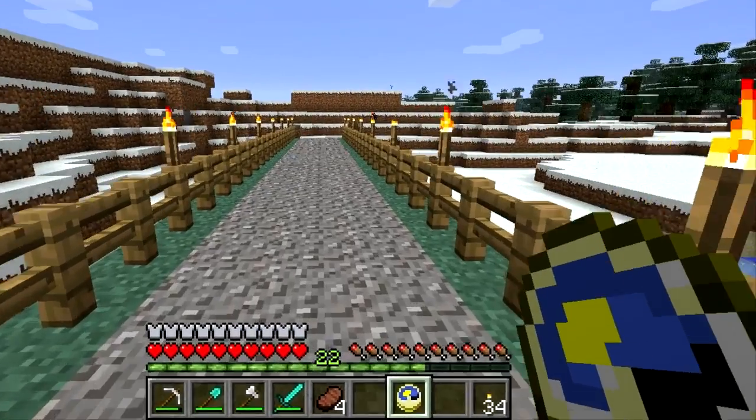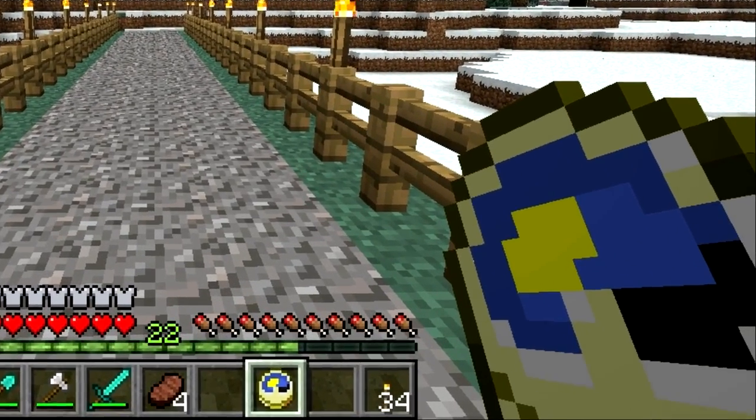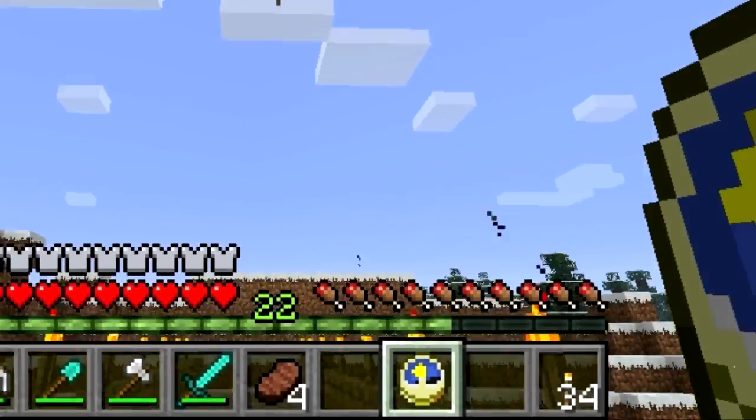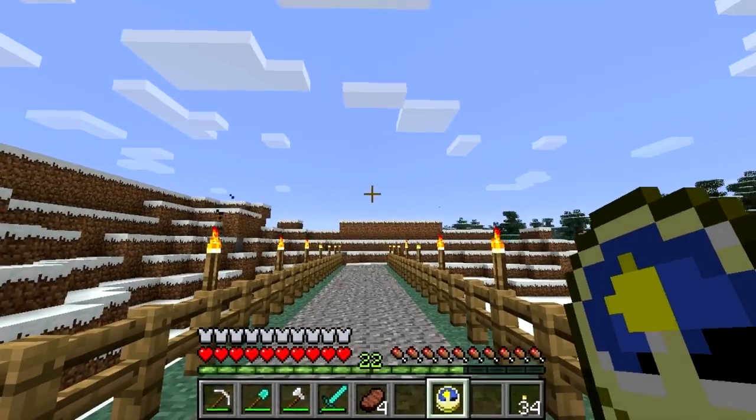Once made, rather than telling you the hour and minute, they merely tell you what position the sun or moon is in the sky. You don't have to hold it — just having it in your hotbar will be enough to tell from the little sun or moon on the image.